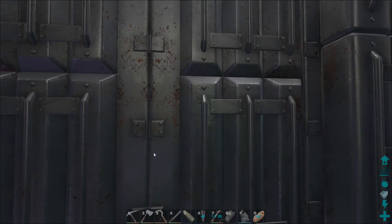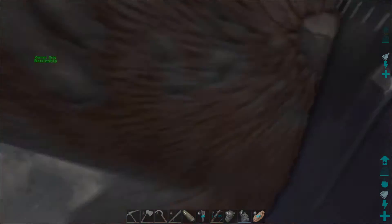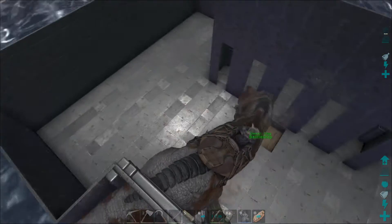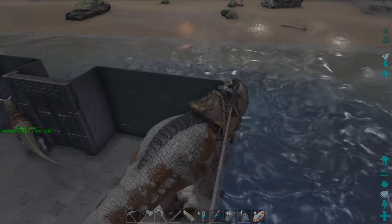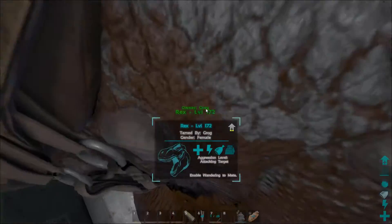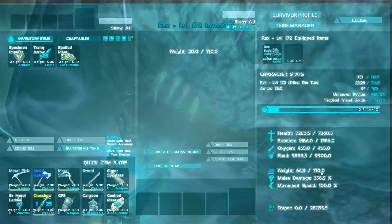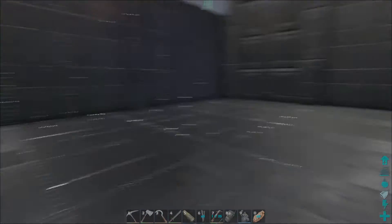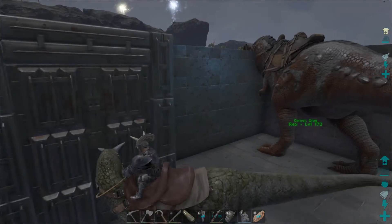Sweet, first Rex! I've got a Rex saddle ready. I seriously doubt it's gonna fit through that arch - but oh, it didn't lie! That's crazy. First Rex, one Rex down. Let's park her over here. She is big. Let's look at some stats: 7k health, stamina, weight, melee. Not terrible, not great, but not terrible. Let's see if we can't go chase another one.